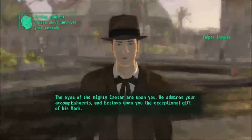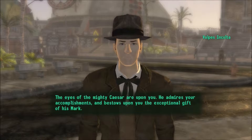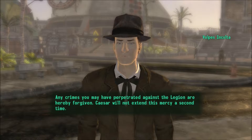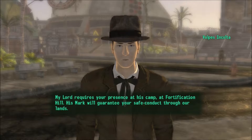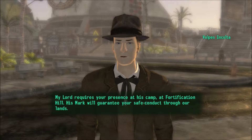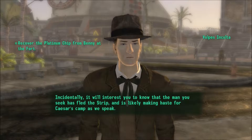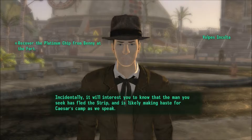The eyes of the mighty Caesar are upon you. He admires your accomplishments and bestows upon you the exceptional gift of his mark — any crimes you may have perpetrated against the Legion are hereby forgiven. Caesar will not extend this mercy a second time. My lord requires your presence at his camp at Fortification Hill; his mark will guarantee your safe conduct to our lands. The man you seek has fled the strip and is likely making haste for Caesar's camp as we speak.